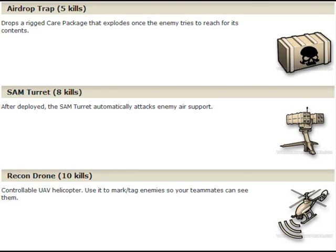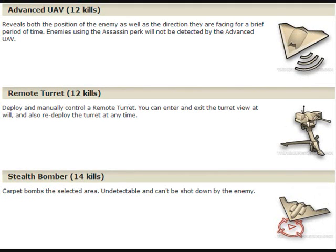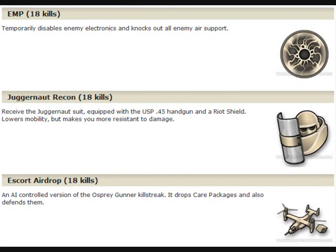Then you've got the SAM Turret and the Recon Drone, which is quite good. You have the Advanced UAV, which is like a Blackbird — it shows enemy positions on the minimap and which way they're walking. You have the Remote Turret, which is a controllable turret that can be placed anywhere. Then you have the Stealth Bomber, which is slightly better than the Stealth Bomber on all the other Call of Dutys. The EMP is a 15-killstreak. Juggernaut Recon — you get a Juggernaut suit and a riot shield and a USP, but you can't pick up any other weapons. You get to use that until you die and you have like 20 times the health — it's ridiculous. And you have Escort Airdrop, where you get Care Packages dropped by an Osprey, and all the enemies that try to take your Care Packages will be killed by the Osprey Gunner until they are all taken.